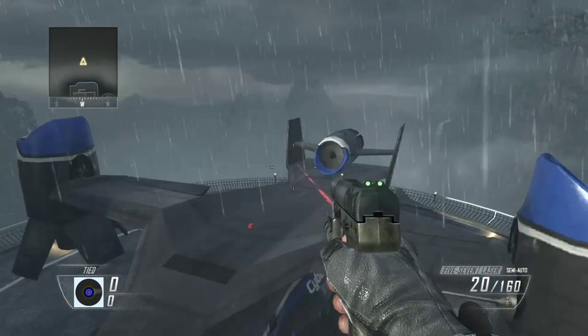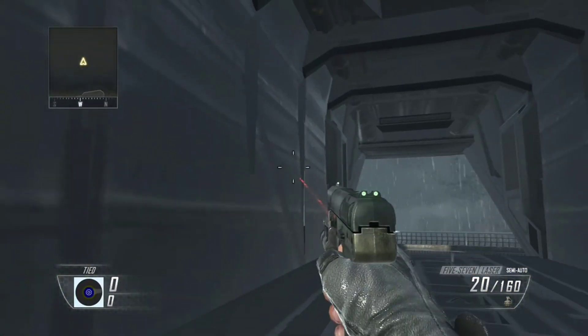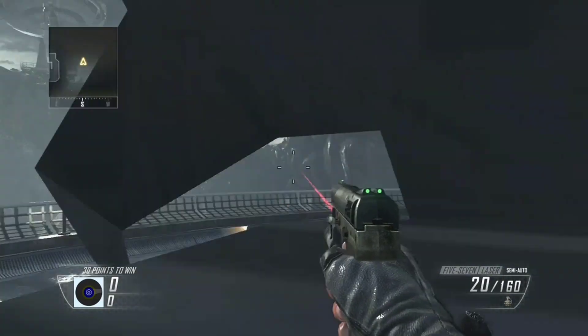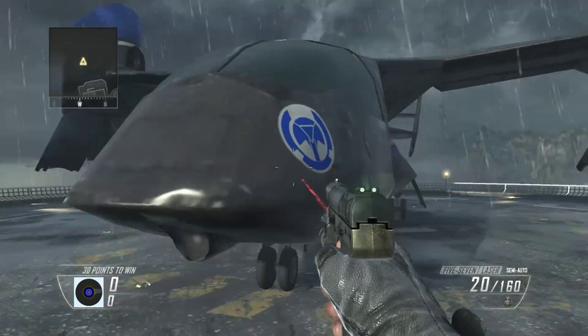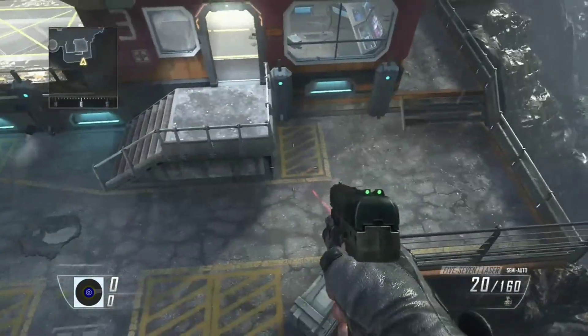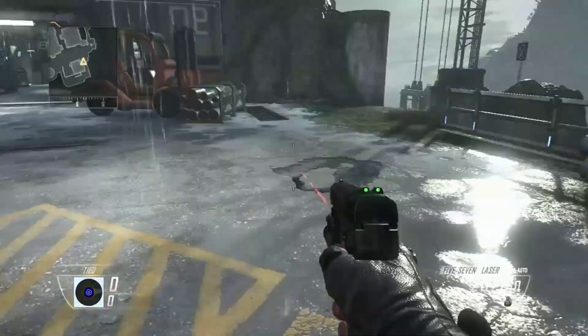Let's check out this aircraft behind the spawn. In here it's kind of low resolution — not super low, but low enough that it's definitely saving quite a few resources. It's akin to the aircraft in Vertigo, but with a little less detail to it.